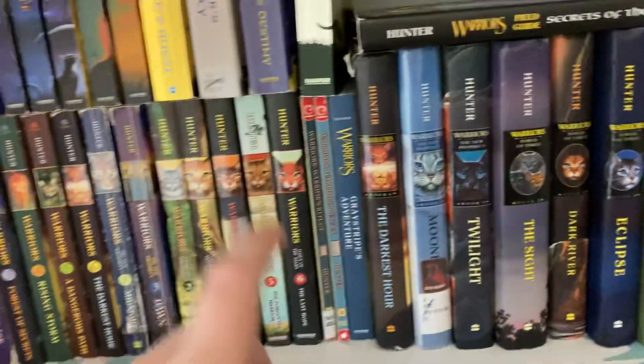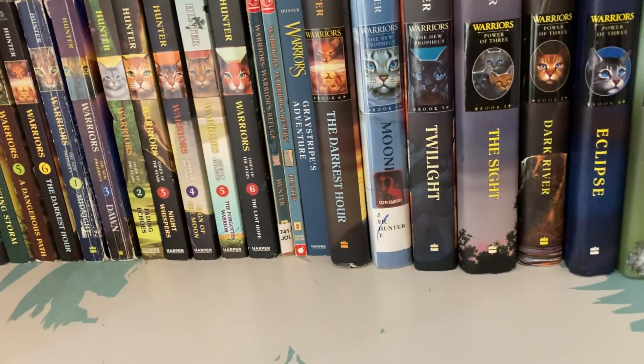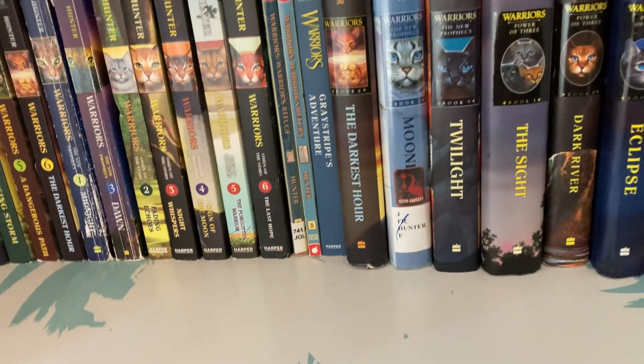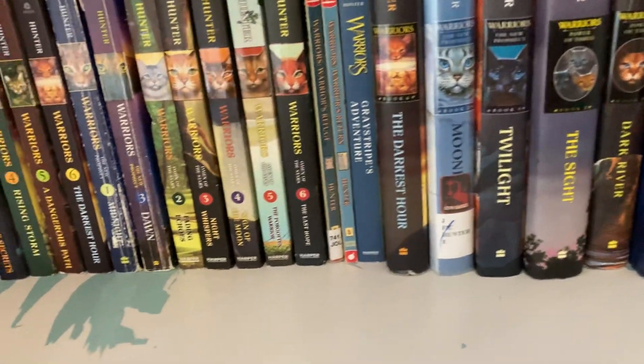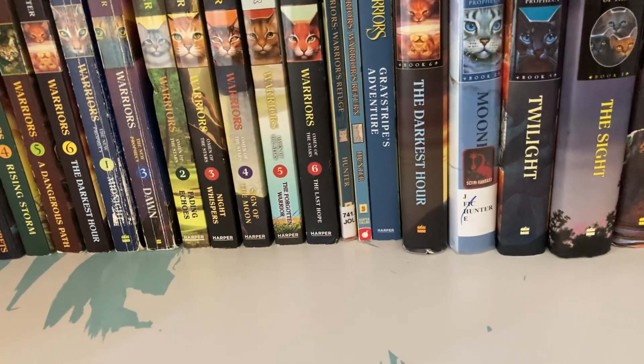I got most of my books from Half Price Books, a store called Second Sale, Goodwill, some flea markets, and of course eBay — or as everyone calls it, Flea Bay.